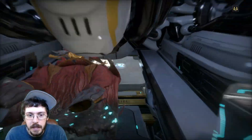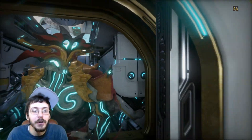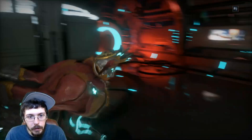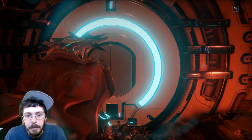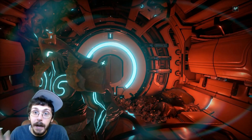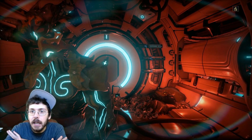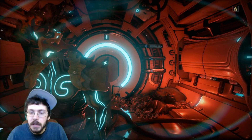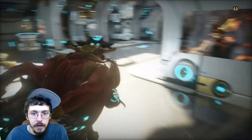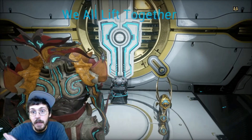Even if you get in there, you cannot ability swap yet. I can go in with this Hydroid, which is the new skin we're going to talk about. I just popped the cyst with this Hydroid and I could not interact with the Helminth system whatsoever — no ability swapping, none of that. It's off limits until you hit rank three.